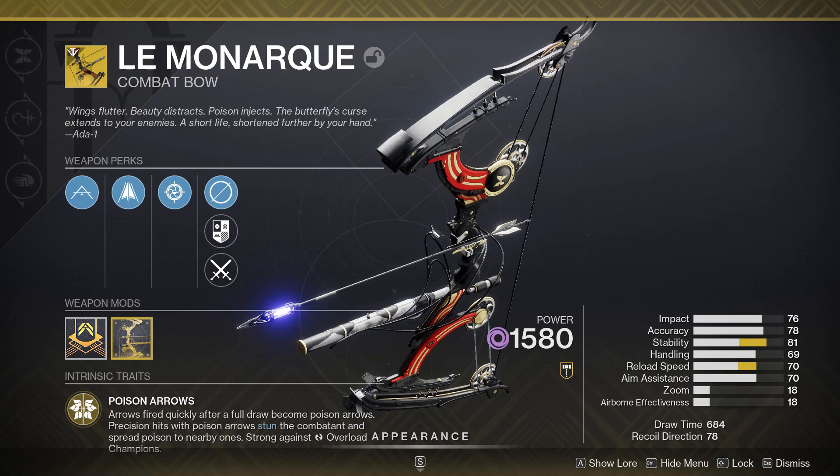It's a void bow — probably one of the best exotics ever created. Arrows fired quickly after a full draw become poison arrows. Precision hits with these arrows are going to stun combatants and spread poison to nearby targets. If you manage to get a kill, that poison is going to spread to anything nearby and cause loads of extra poison damage.